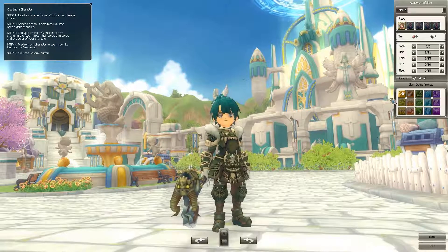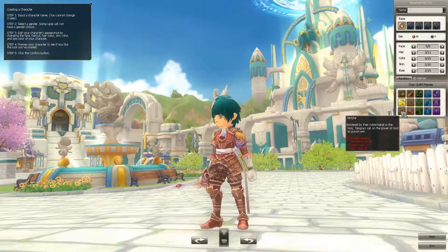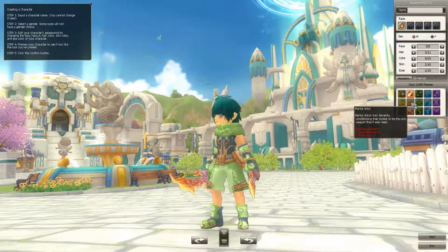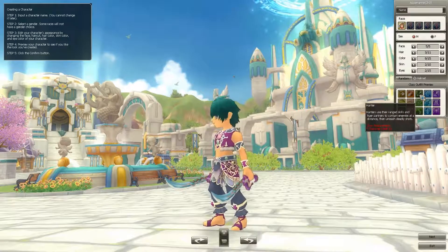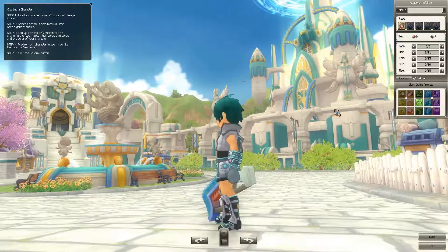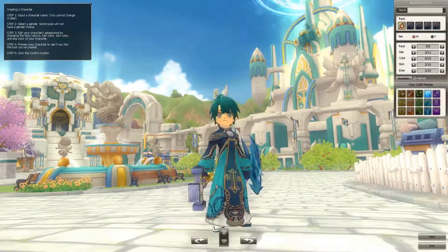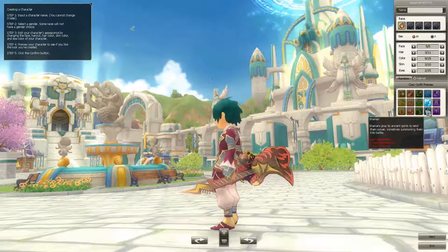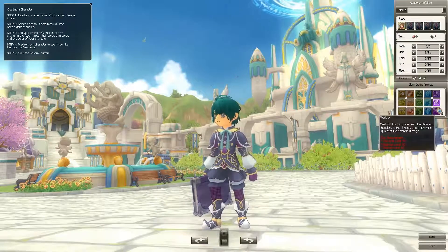The class outfit preview shows what classes look like when selected. We have the Knight, Templar, Thief — you have to be character level 15 for that — Martial Artist, Blade Dancer, Hunter with a bow, Engineer, Ranger, Cleric, Bard — he's got like a rocket guitar — and Shaman, Magician, Illusionist, and Warlock.